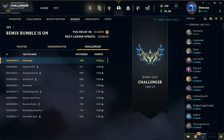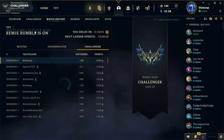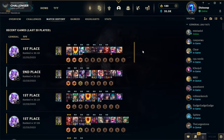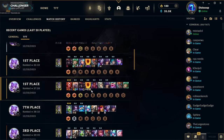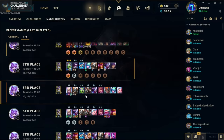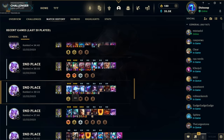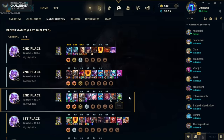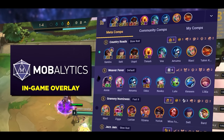This video is basically going to tell you how I climbed. The gist is that most of my LP comes from AD Flex — I'll explain that later. About 60% of my games are AD Flex, 10–20% are Ari, and the remaining are reroll comps like Jax, Samira, and Yone.